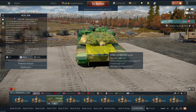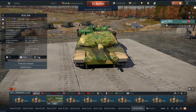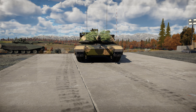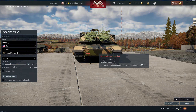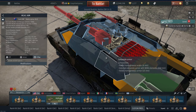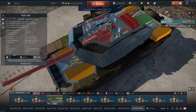Armor-wise it is very similar. It gets composite armor on the side, on the turret cheeks, and on the lower glacis. The weak spots are the driver's mantlet, the breech area, and the lower and top glacis. The sides are of course weak.